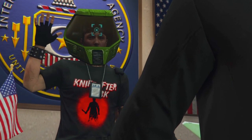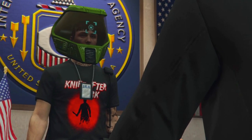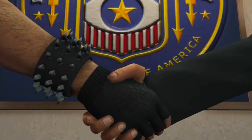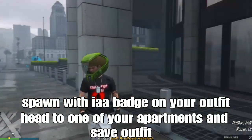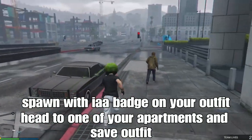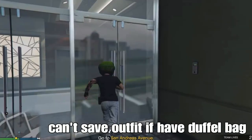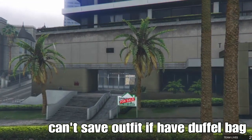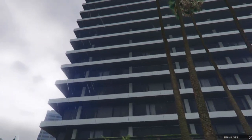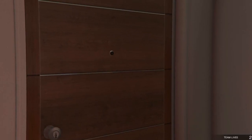Once you load into the mission, you respond with the IA badge. From here, you want to go to one of your apartments — the closest one — and save your outfit. Note: if you guys have a duffel bag on your outfit, it will not let you save it because it won't let you access your clothing area. So just remove your duffel bag, save it, and after you leave the mission you can re-add your duffel bag and save it again.